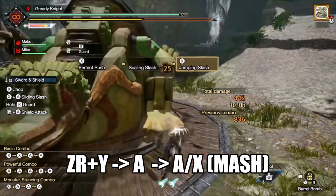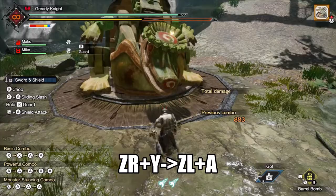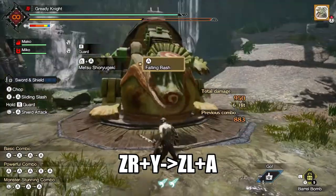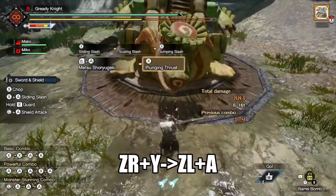Any downed monster will just eat a slash and bash combo once you master this tech. The inputs for shoryugeki are even simpler — you time your guard point on the explosion, converting your silk bind attack into the spinning shield bash version. Either way, small barrel bombs are a must for a sword and shield user's inventory.